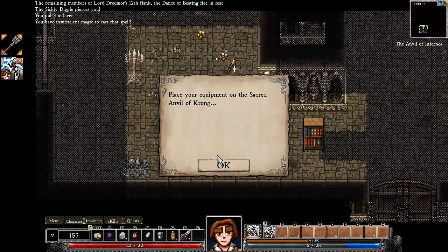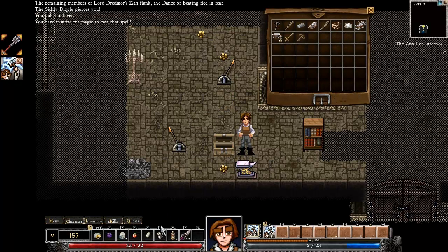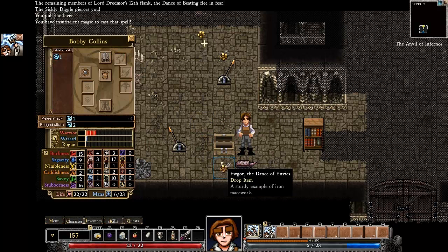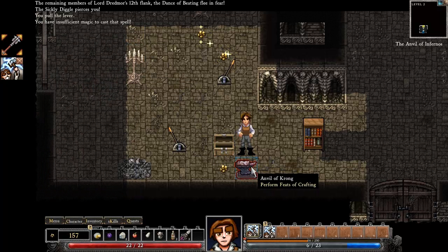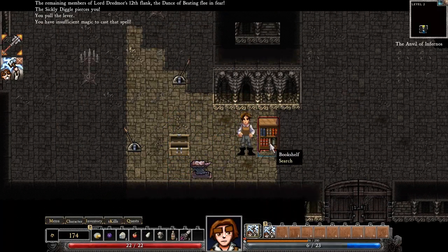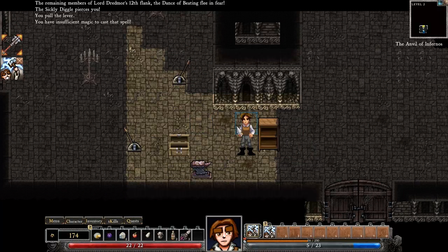Place your equipment on the sacred Anvil of Krong. Let's try that. All exaltations unto Krong — he is pleased by you. Blessed be you, for Krong has added new powers to your artifact. I'm not sure if that was such a good idea for that particular weapon because it was cursed, although maybe that will counter the curse. The Krong Anvil has already been used once and its magic energies are depleted. If you find Zork Mids on the ground, you can just walk right on them. When you find bookshelves, click on one and it will add a new recipe to your crafting abilities.